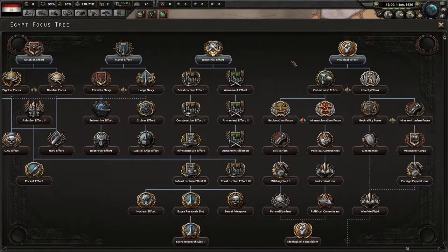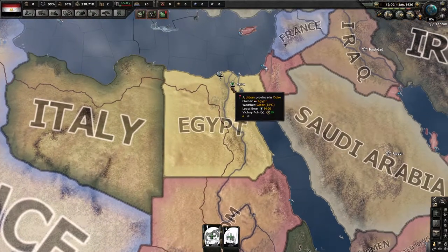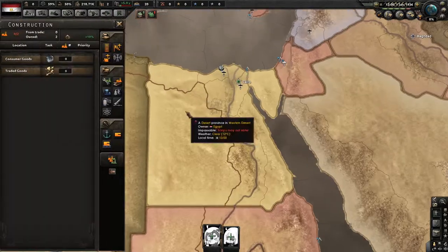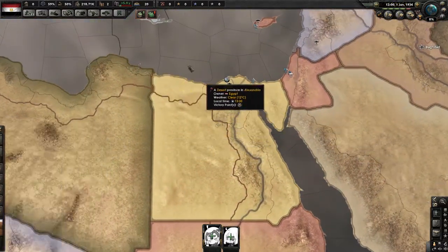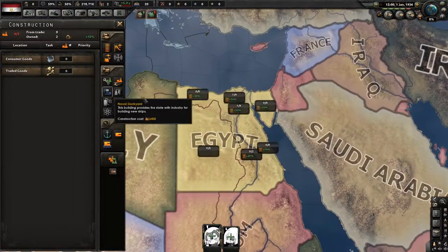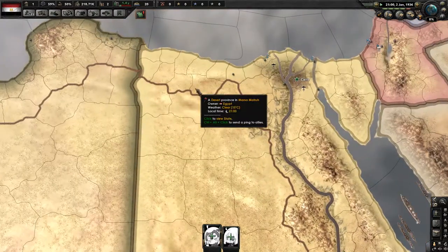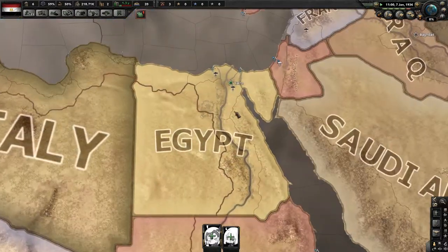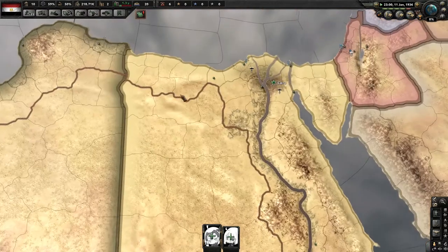So you might be wondering: what is the quickest way to become free as Egypt? The quickest way is actually going full naval. We're not going to be participating in the war, we're not going to have any army, no air force, and we're not even going to have ships — we're going to have convoys. Convoys are the one thing that gives you the highest trade autonomy from what I've found. There might be something better, but it probably costs a lot more to produce than convoys do.